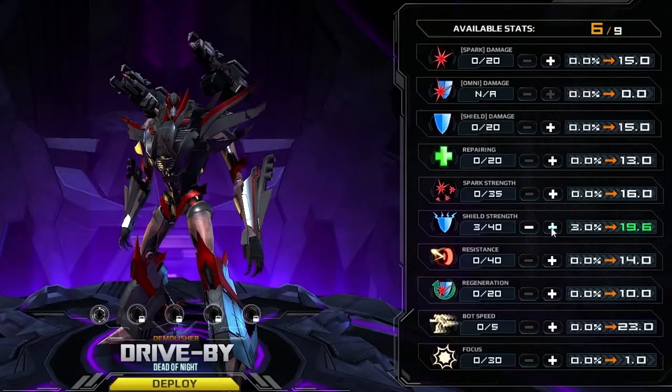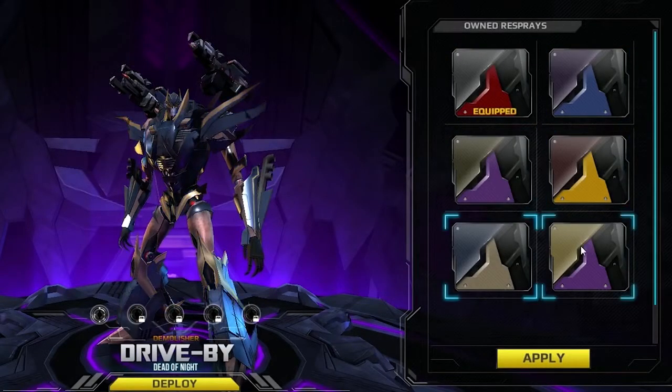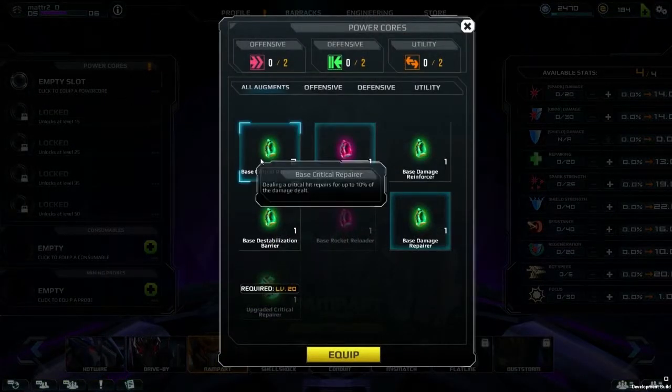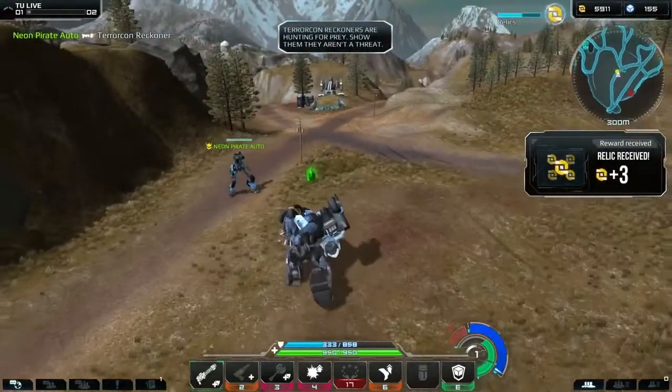You can tune your warrior to suit your play style or customize how they look. By equipping power cores to your warrior you gain new effects and abilities. They can be collected during gameplay and as rewards when completing matches and missions.